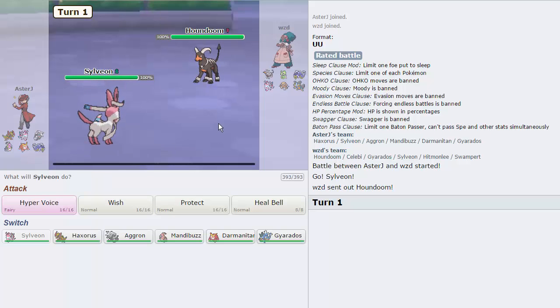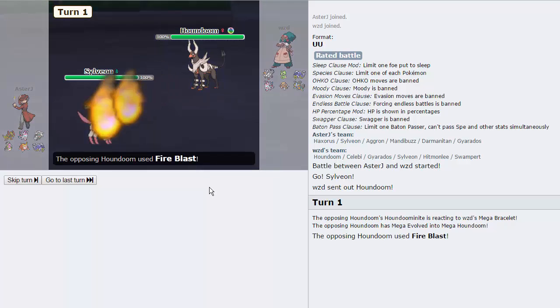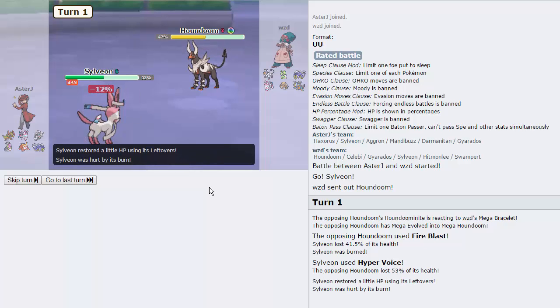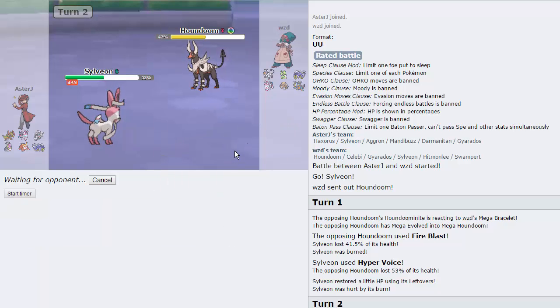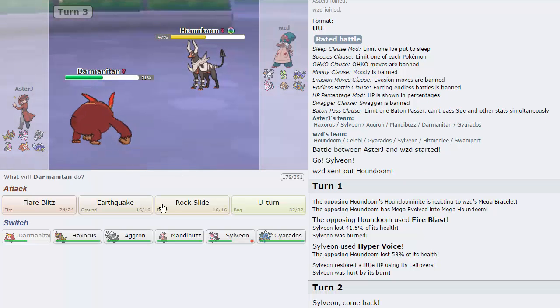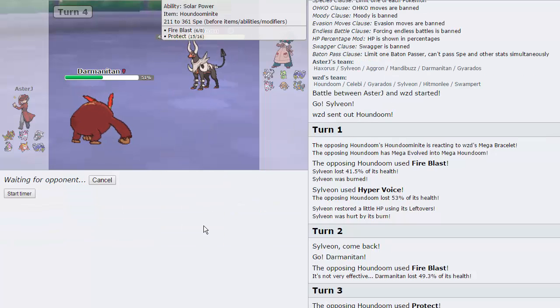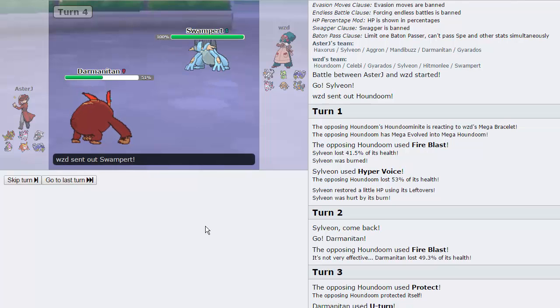I'm going to lead with Sylveon in this game — was going to lead with Mandibuzz again but let's do something different. He leads with his Houndoom, which is good because I can just fire off a Hyper Voice right here. He goes for the Fire Blast — it's going to do 41%, which is not much, but he does get the burn, so that's really unfortunate. I'm going to need to Heal Bell this thing later, so what I'll do is go into Darmanitan to be able to take the hit, then U-Turn out on whatever he chooses to go into. People are getting a lot of burns on me today. He goes for the Fire Blast, does half — that's insane. I'm just going to U-Turn here. His best switch is to go into Gyarados. He goes for Protect.